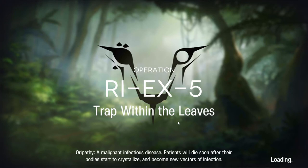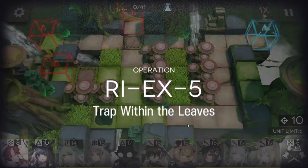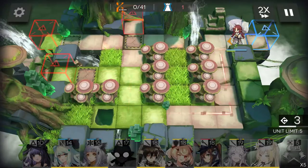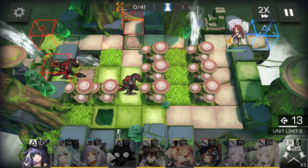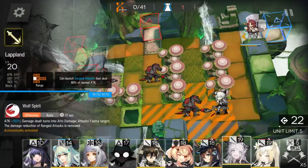Trap within the leaves — okay, I'm gonna try not to step on it. Put Myrtle way back here. Use Myrtle's skill — your best range guard.